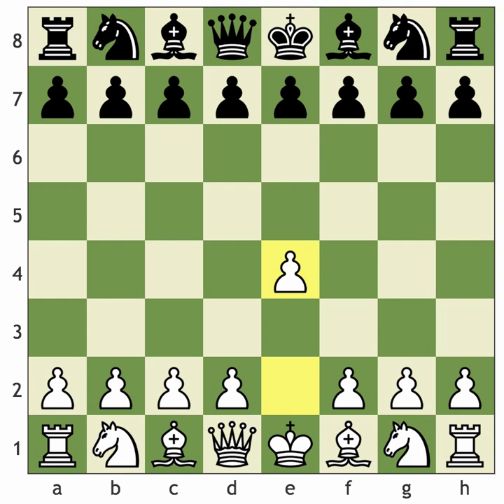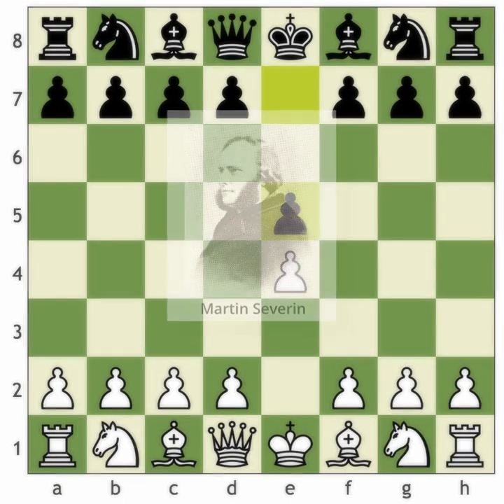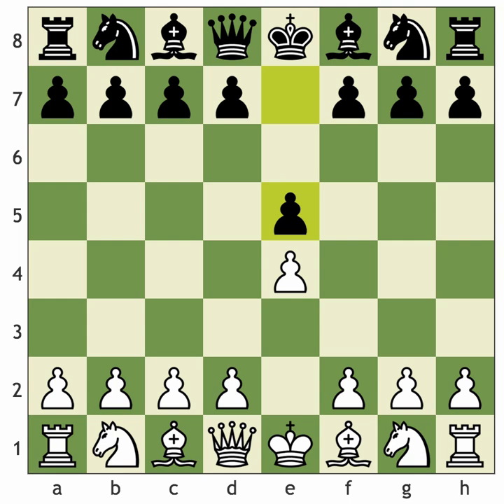In this video I'm going to give you another option after the moves 1.e4 e5. I have recommended the King's Gambit, but some of you may find it a little complicated and theoretical. The option here is the Danish Gambit, which was apparently named after Martin Severin who played it at the Paris tournament in 1867 - he was a Danish player, hence the name.